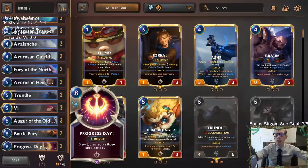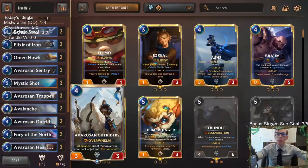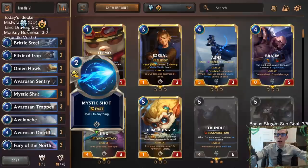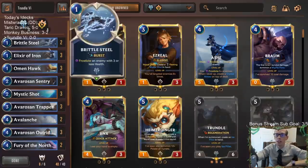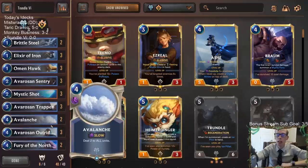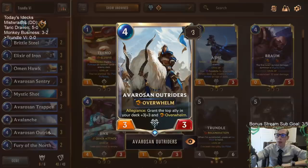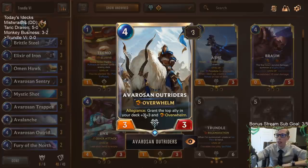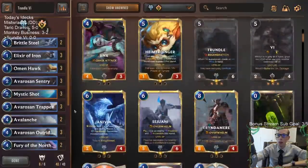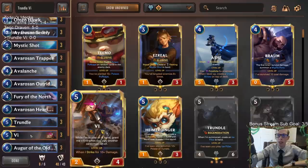Besides that, we're going with a mostly all-Freljord deck. Vi, the couple Progress Days, and the Mystic Shots are all we'll have from Piltover & Zaun. We're curving out with a bunch of Freljord cards, then going Avaros and Outriders — with Outriders' allegiance granting the top ally in your deck plus 3/+3 and Overwhelm.